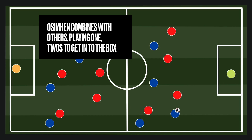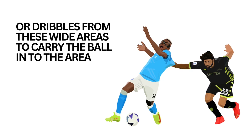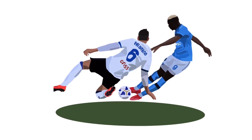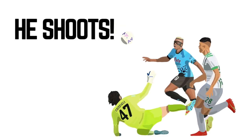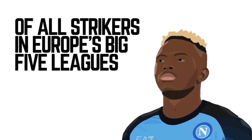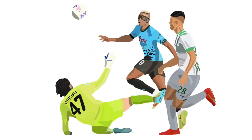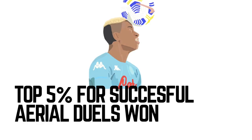Isolating these defenders gives Osimhen options. He can play one-twos to get in and around the penalty area and drive into it, or he can take that defender on one versus one, dribbling from wide areas to carry the ball into the penalty area. Once he's in the penalty area, Osimhen is a player prepared to take a risk — he'll shoot, showing great confidence in his abilities. Of all the strikers in Europe's top five leagues, he is in the top 1% for shots taken. He looks to get into the penalty area and pull the trigger.